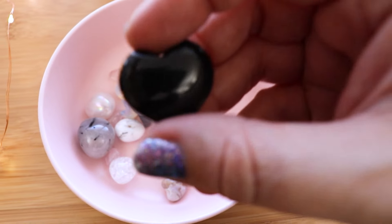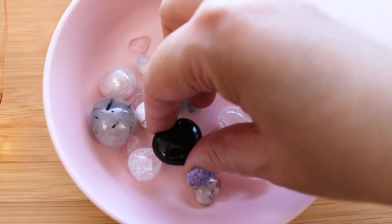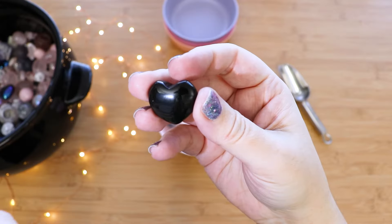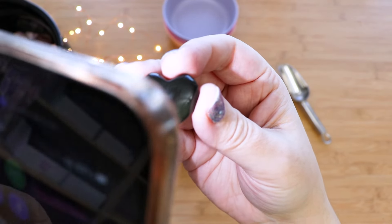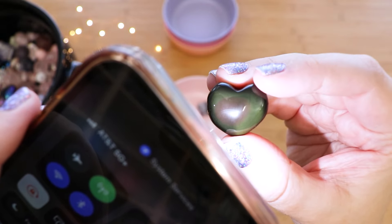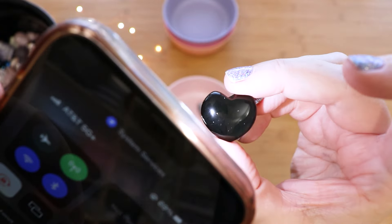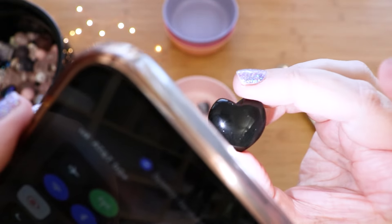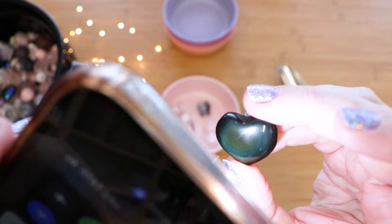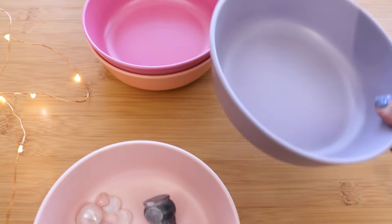Look at that fluorite cauldron, it's so pretty with the feathers in it! And a rainbow obsidian heart - let me get a flashlight to show you what I mean about the rainbow. Can you see that? They're all gonna have varying degrees of rainbow on the different sides, but if you use your phone flashlight you should be able to see it.